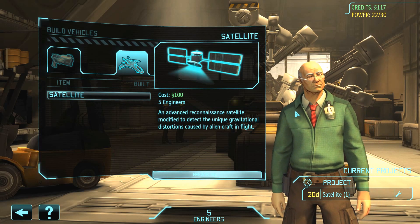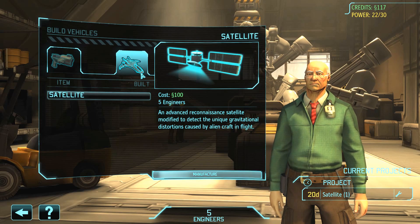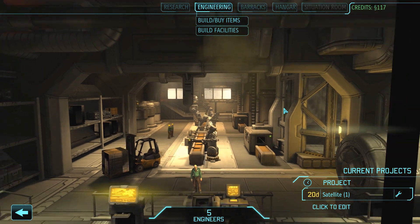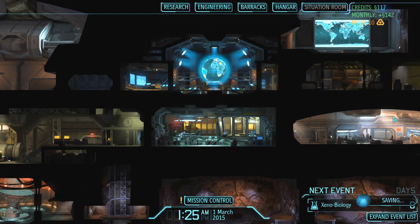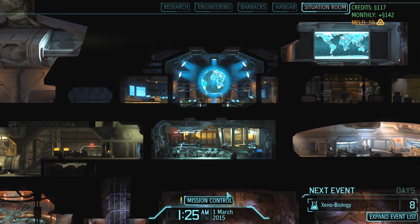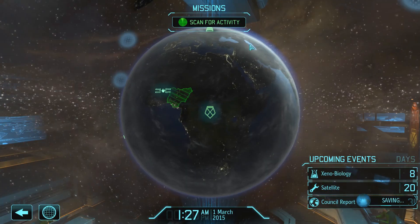We can research meld here. Let's do Xenobiology — we'll get that going. We'll build one medkit and one satellite. Satellites take a really long time — 20 days. This is the other part of the strategy layer: you need satellite coverage across all regions, and this is where you manage that from mission control.